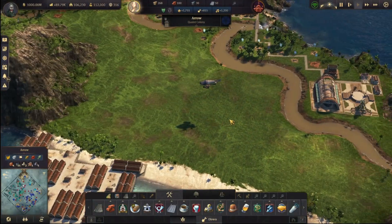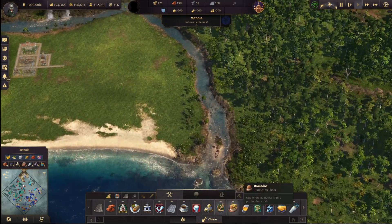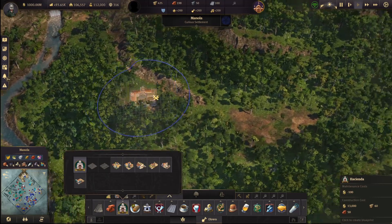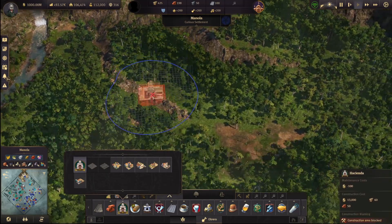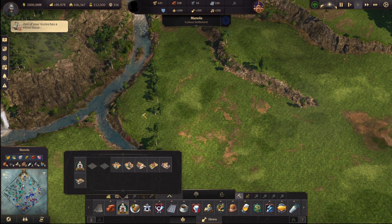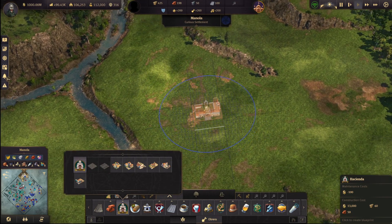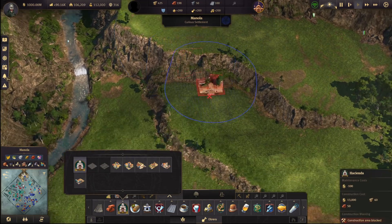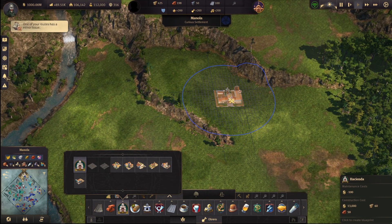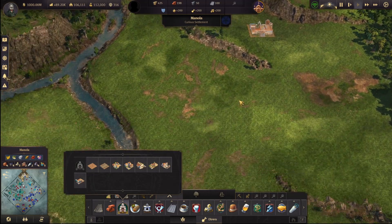Okay, we'll come back to that in a second — don't need it right away. Let's go back to Manola and start planning. So the Hacienda is — and the more population you have, the bigger it grows, I think. Deforestation — hey, you want to see progress or no? Okay, so let's start with the Hacienda. I can go all the way to the top. I can keep the Hacienda here — I think this is a good spot. It will expand over here. Okay, that's cool.